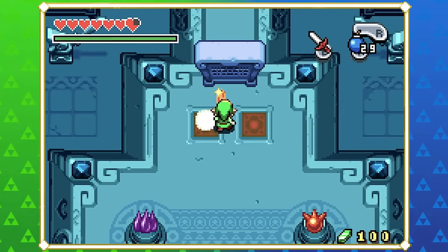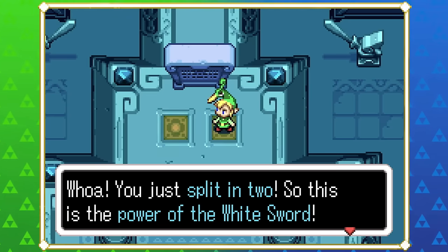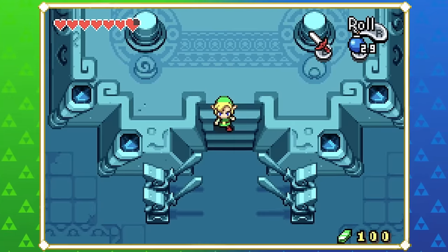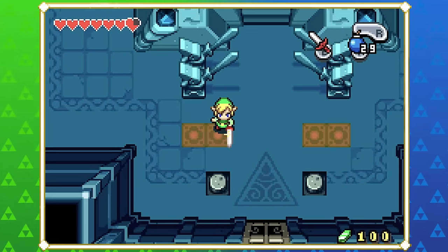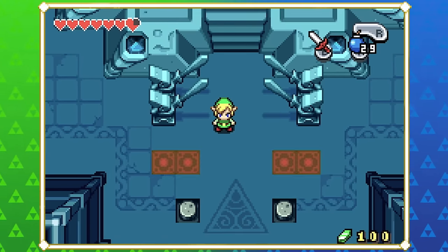That's kind of how it worked in Skyward Sword, right? We had the White Sword for a bit before — was it Goddess White Sword then Goddess Long Sword? Yeah. It's cool that we're doing it again, though not with the Master Sword. It's a bit confusing because you're like, wait, wasn't Skyward Sword all about making the blade that will destroy evil?